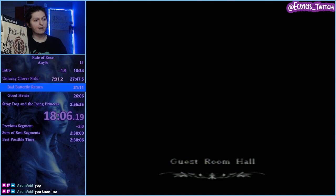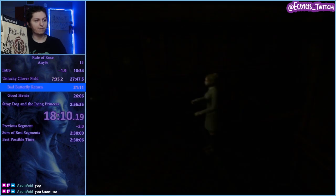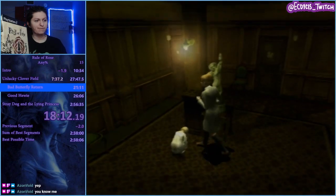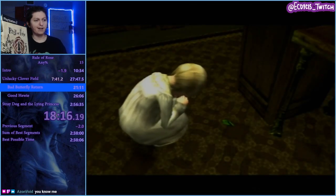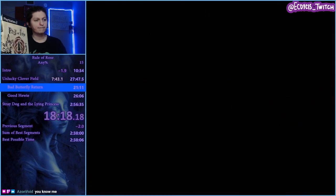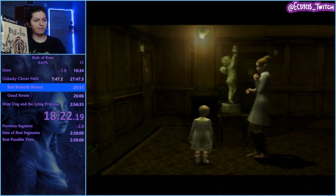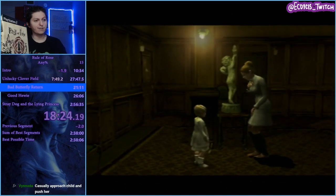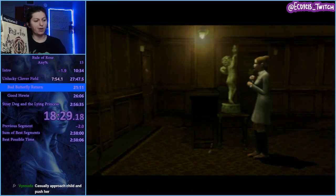We're going to the guest room hall. Here we're going to get our first weapon in the game, and we're going to see a sad girl. We're going to casually approach the child — we want her butterfly. In order to get it, we need to take her weapon. She kind of just tells us to go die — you deserve to be gobbled up. Alright, let's be gobbled up.